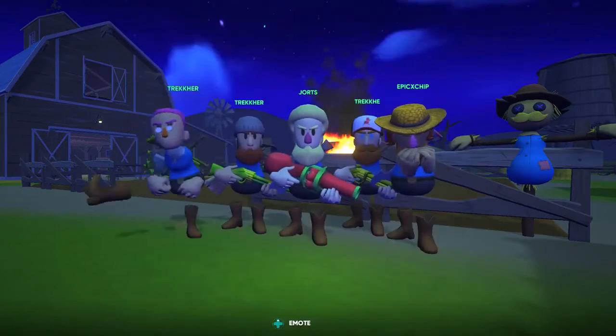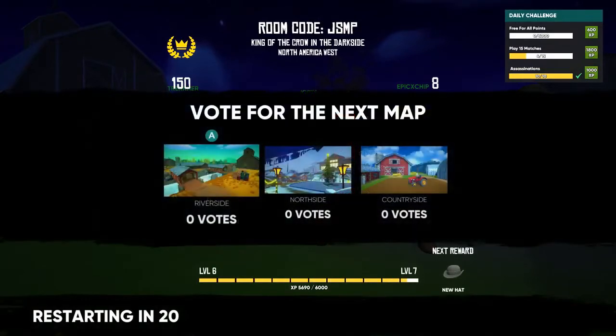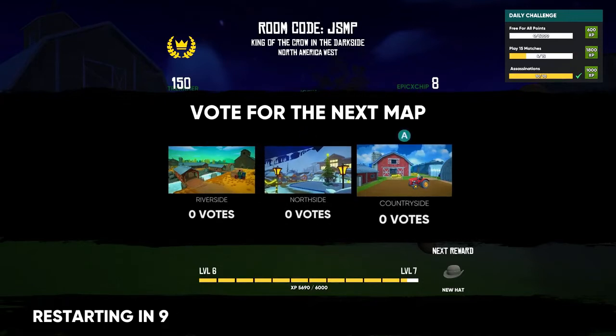I used Mid Journey AI for this, which is where you go into a Discord and type in a prompt. Which means, yes, typing in 'make a gun with an orange' is public to everyone. But people are doing weird stuff in here, so it's a dime a dozen.